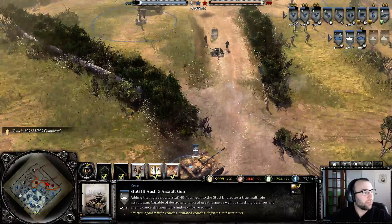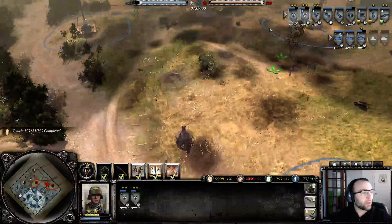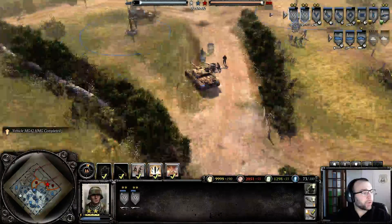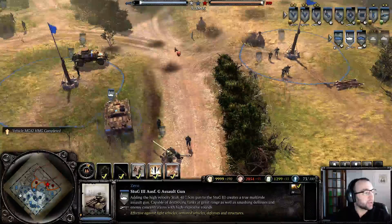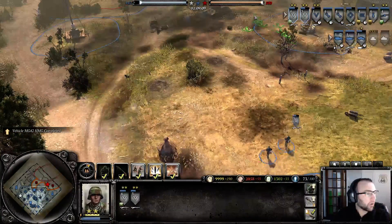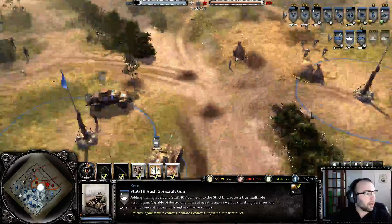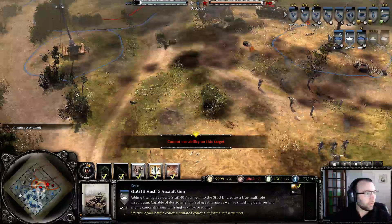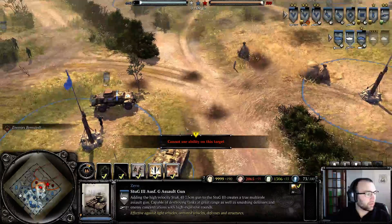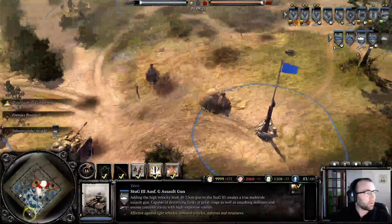If you scout ahead with your infantry for the StuG, it's like the PAK — it can shoot further than it can initially see. So if you scout ahead like this, you can see that it can shoot further.